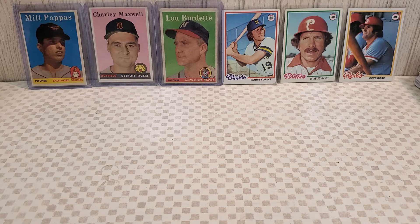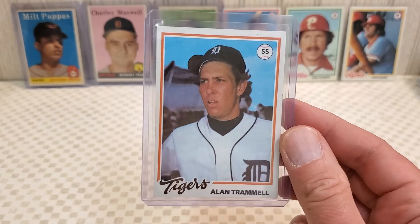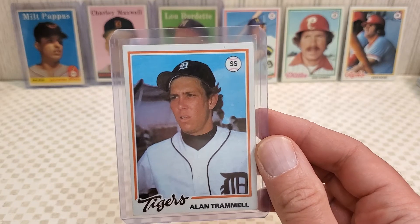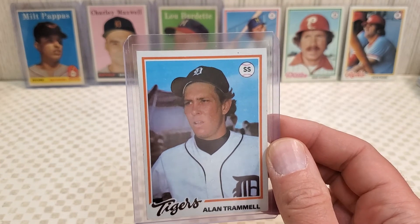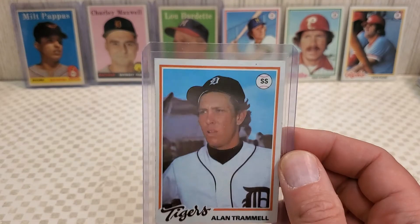Bill at my LCS showed me this and I snapped it up. Alan Trammell — this is like his Burger King Topps rookie. As you surely know, he shares a rookie card with Paul Molitor, Mickey Klutz, and — UL Washington, that's who it is. He's on the four-way rookie, and Lou Whitaker's on a four-way second baseman card. Jack Morris is on a four-way pitcher card from 1978. So the '78 Tigers Burger King set is always kind of sought after.